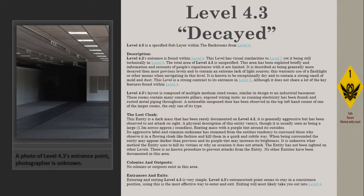Level 4.3 is a specified sub-layer within the Backrooms, from Level 4. Its entrance is found within Level 4. This level has visual similarities to Level 3, yet it is still technically in Level 4. The total area of Level 4.3 is unspecified. This area has been explored briefly and information and recounts of people's experiences with it are limited. It is described as being generally more decayed than most previous levels and containing an extreme lack of light sources.